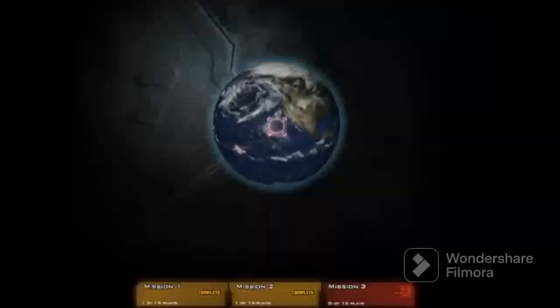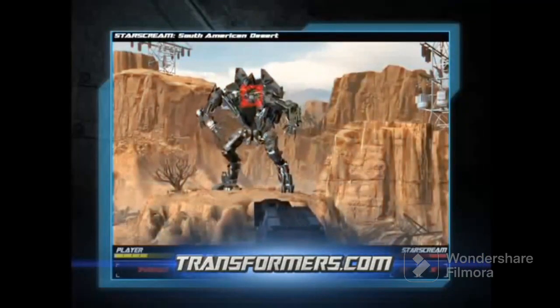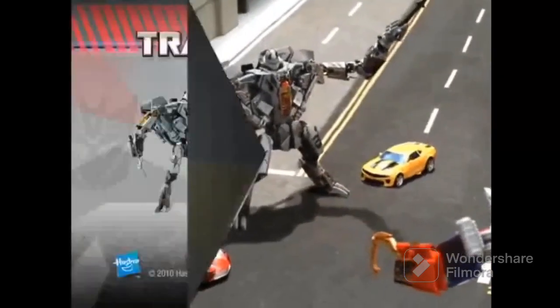You can look for codes in specially marked packages. Enter them at transformers.com, then hunt, locate, and battle the Decepticons. Together, you and the Autobots have the power to stop Starscream.